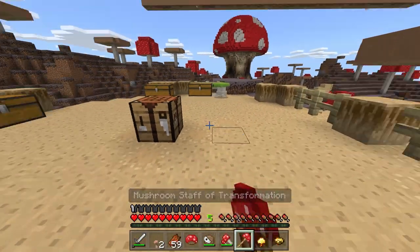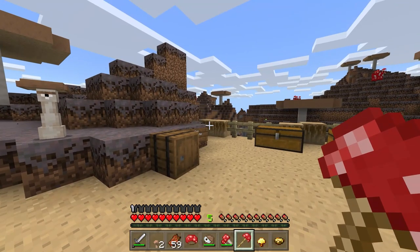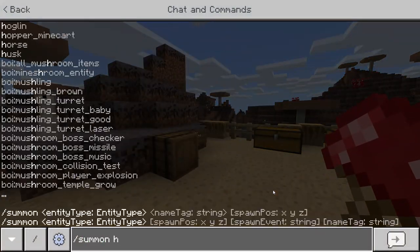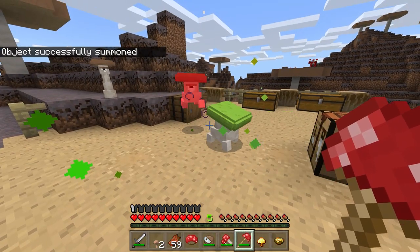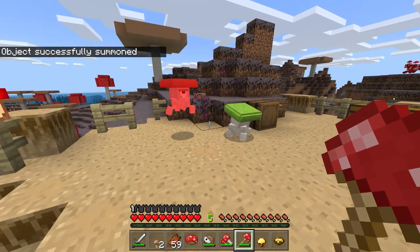The Mushroom Staff of Transformation, or just Mushroom Staff, does what its name implies. When you bop a monster on the head, it will turn into a random mushling. This does not work on bosses, however — that would be a little bit overpowered.